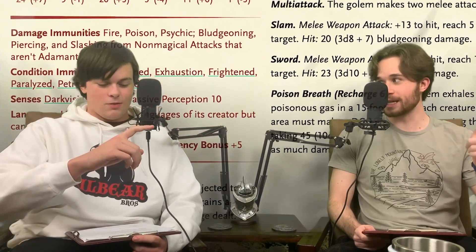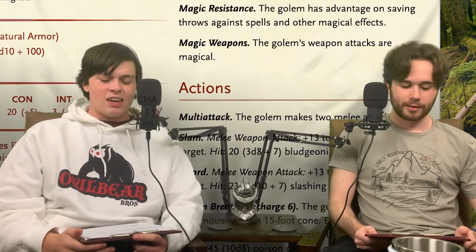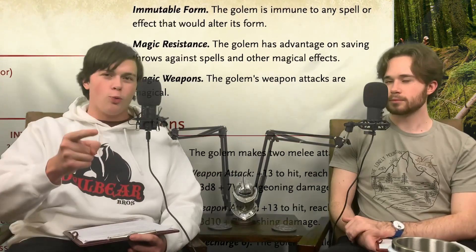There are a few more features. One is immutable form — they cannot be polymorphed into anything else. So those wizards who could say the Tarrasque is a bunny rabbit and then curb stomp it? You can't do that to this golem. Literally, you cannot change its shape no matter what — no ifs, no buts. Which just kind of protects it from a loophole tactic of fighting.